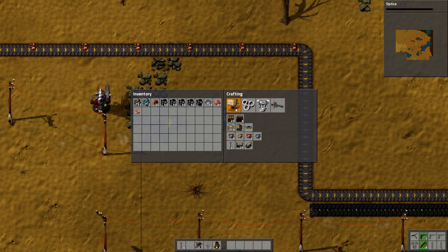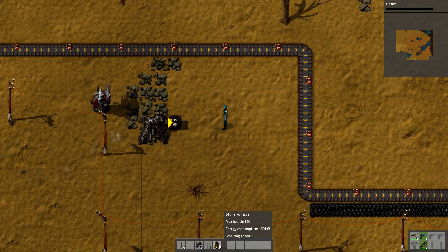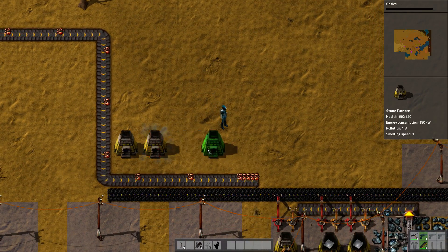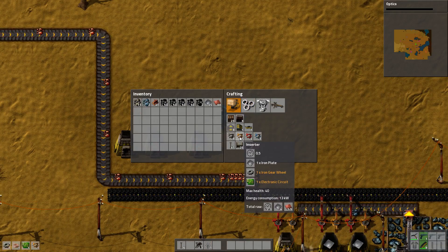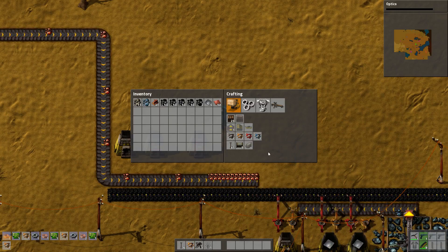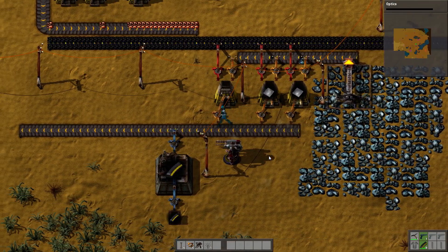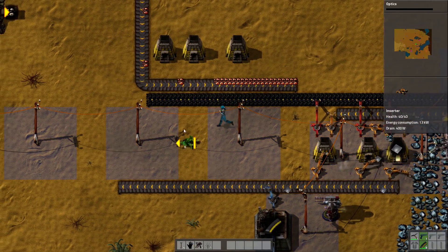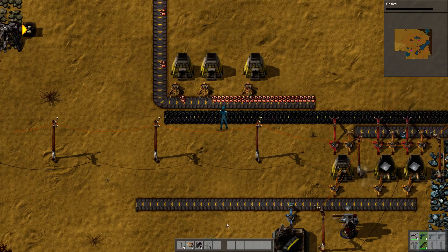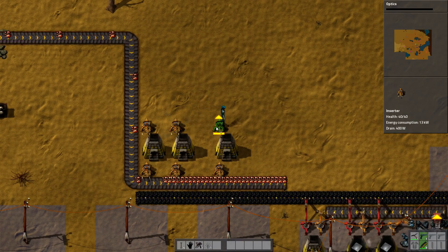We need stone to make — we have one, we need actually two but let's put down three. We'll go two and then one. We need one, two, three inserters — we need more iron. We'll take our three here and go here, here, and here. Then the other three are going to go out the back here, here, here, and here.